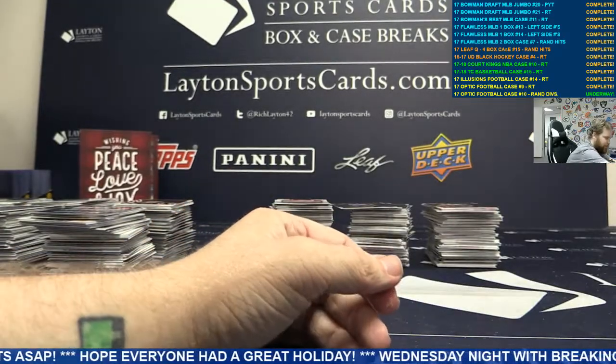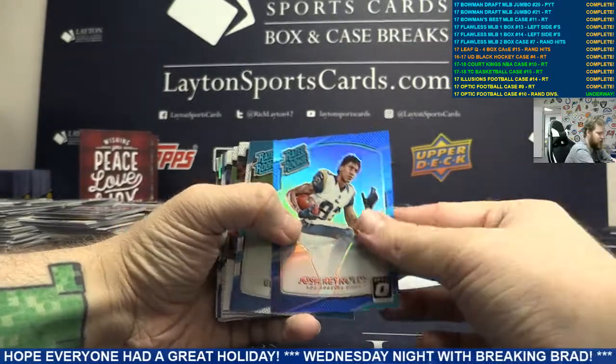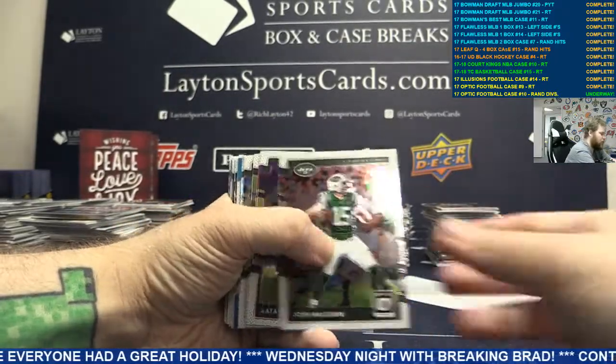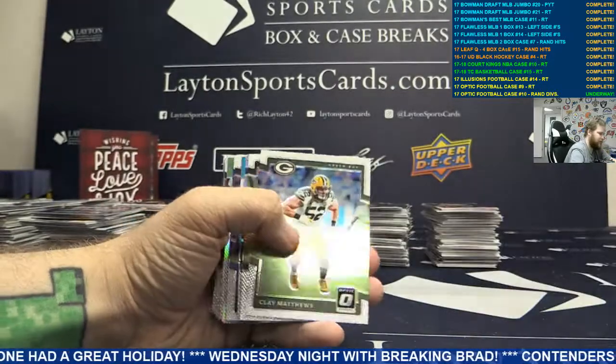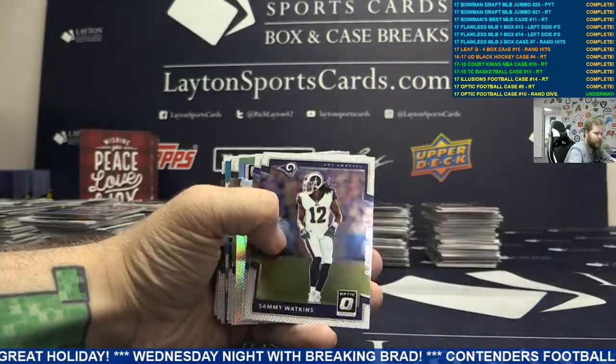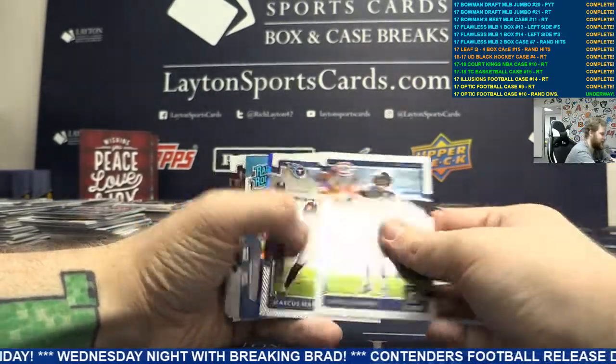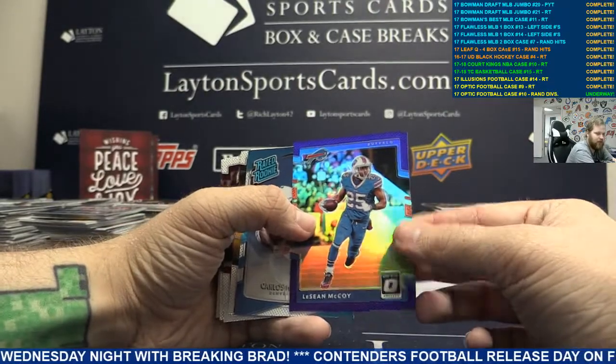Moving on. Blue rated rookie Josh Reynolds. Rookie card Marlon Humphrey. Silver Mariota, Tennessee. Silver insert Pat Mahomes. Got a purple refractor LeSean McCoy, Buffalo.